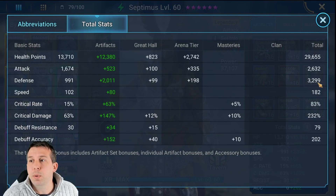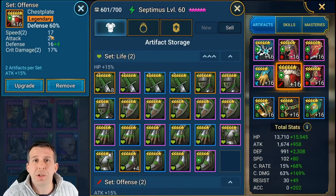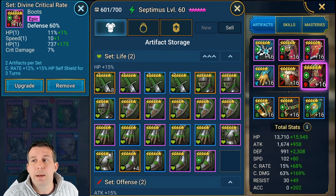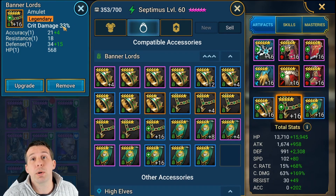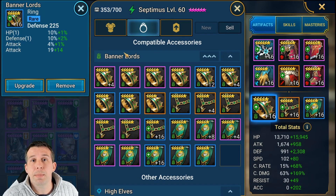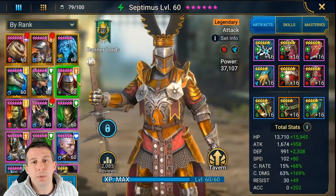For Septimus, I've brought his defense up about 800, got his crit damage up, but lost a little bit of crit rate and a bit of accuracy. Accuracy is probably the biggest thing I'm worried about here. I put a defense chest with some speed on it, kept the boots, and swapped over some jewelry — crit damage amulet, defense ring, and accuracy banner. He's good to go.